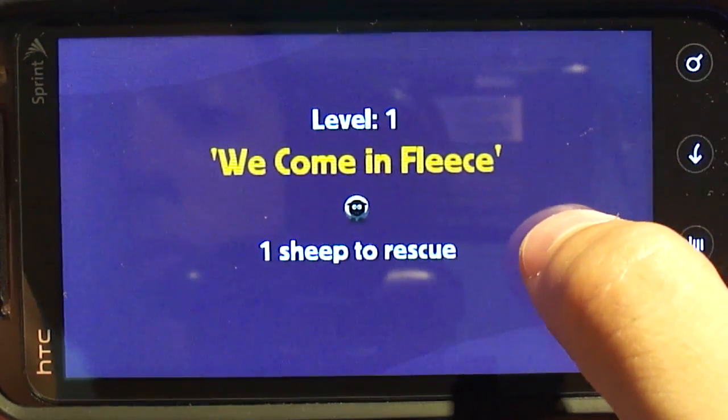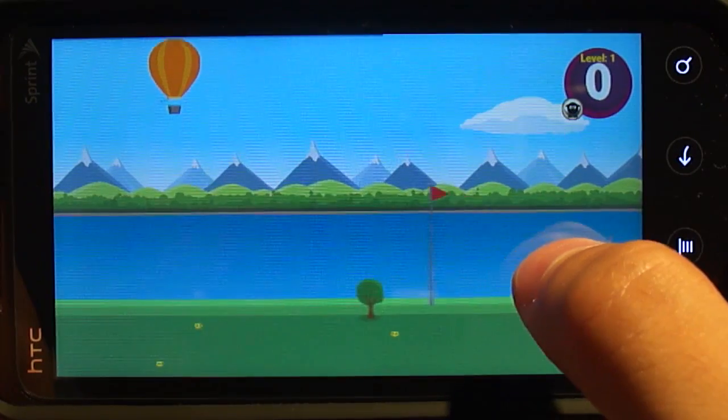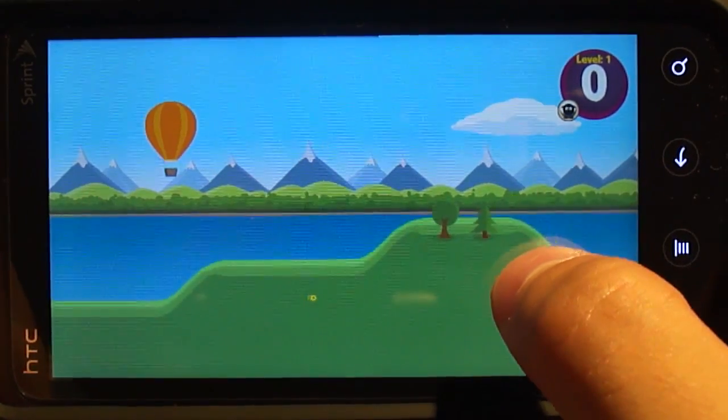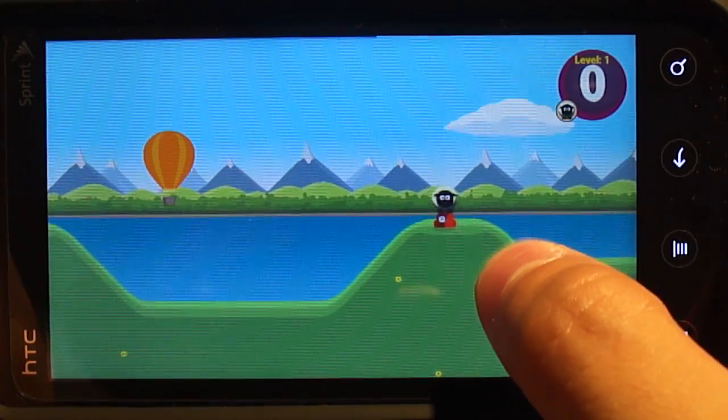Hey everybody, Josh here for Android Central. This is going to be a quickie, but a goodie. It's another game I found. It's called Sheep Impact. I don't know if that's supposed to be a play on the movie Deep Impact. The storylines aren't related, but that's the first thing it made me think of.